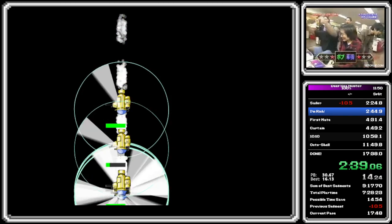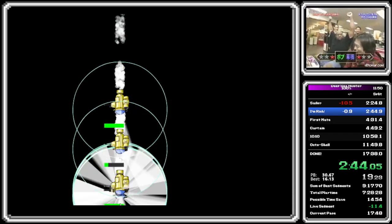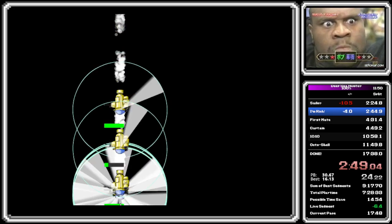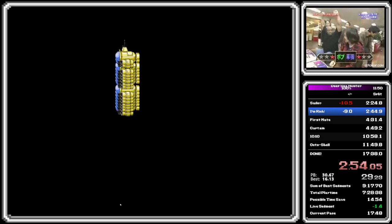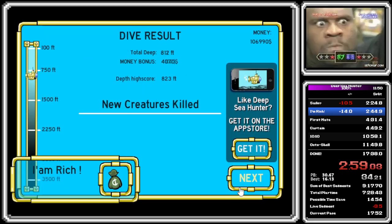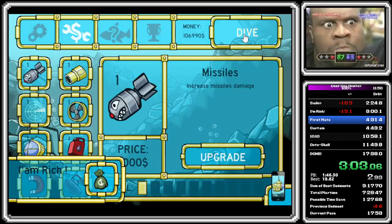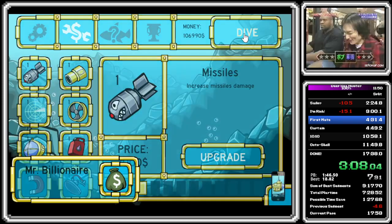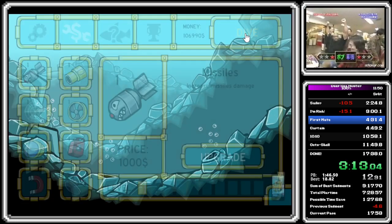So in theory, without the extra fuel, without the extra speed, I'm still going to be making 4240 per ship, and I have 25. Which is... that's not rich, by the way. There's Mr. Billionaire — that's not rich.